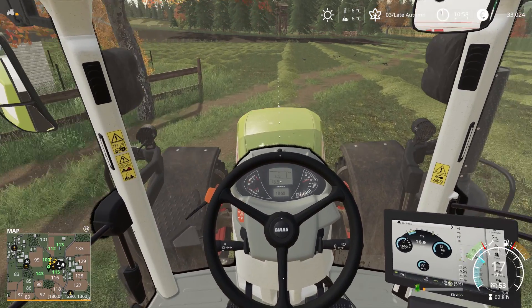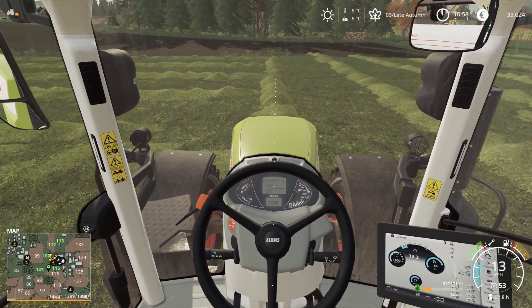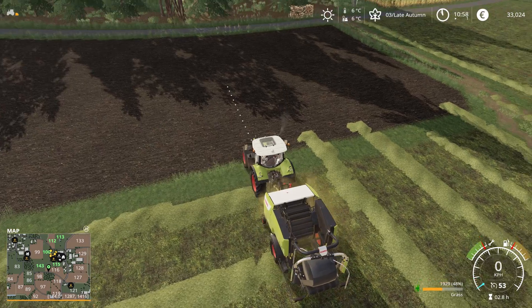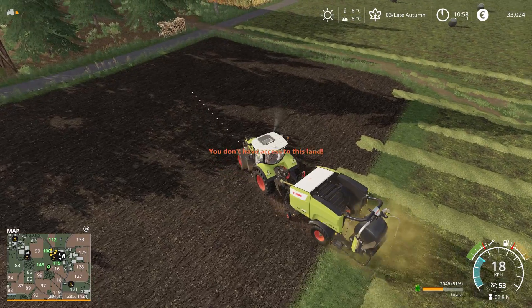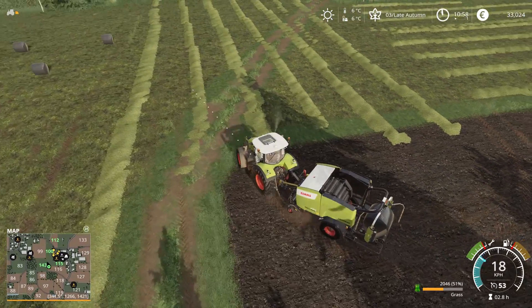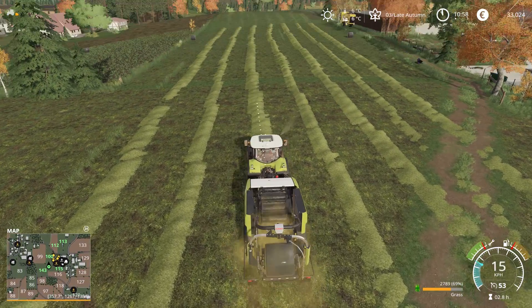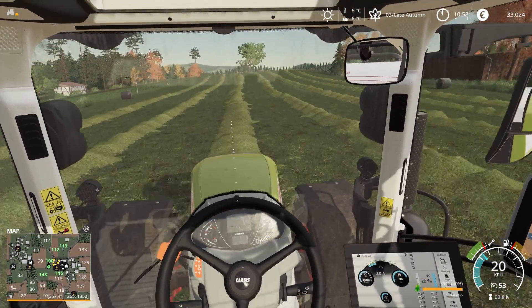Let's continue on. Now we're going to have a little bit of an issue with the neighbor's field because we have some grass on the field. Let's try to do this as painlessly as possible. Let's just lift the pickup. It allows us to mow there, but it doesn't allow us to pick up the grass from there, because technically it's not our grass anymore. Sneaky thing that you did there, neighbor — I have to tip my hat to you, sir.